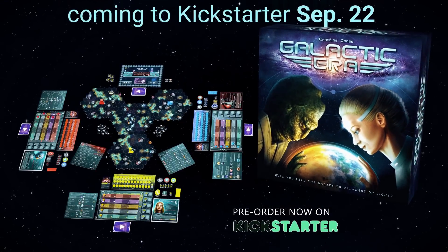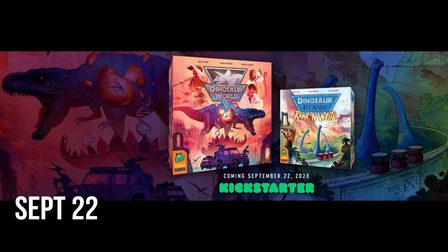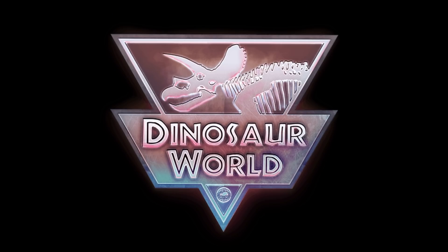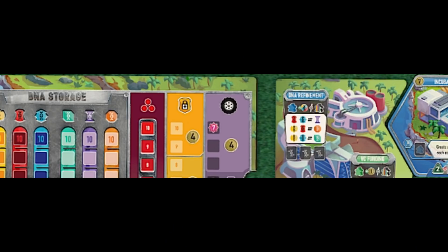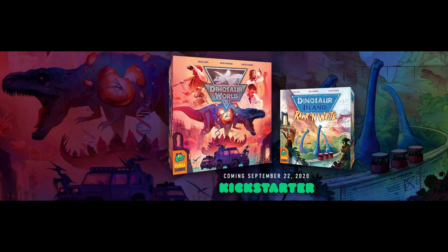Pandasaurus Games launches a Kickstarter campaign for Dinosaur World and a roll-and-write game called Dinosaur Island: Roar and Write. Dinosaur World is for two to four players and takes about one to two hours to play. The triumph of science has led dinosaurs to return to the world once more, and it has become public knowledge. New parks spring up regularly, often beginning operations even before everything has been finalized, and there is no shortage of patrons eager to be entertained by these returned species in new and exciting ways.